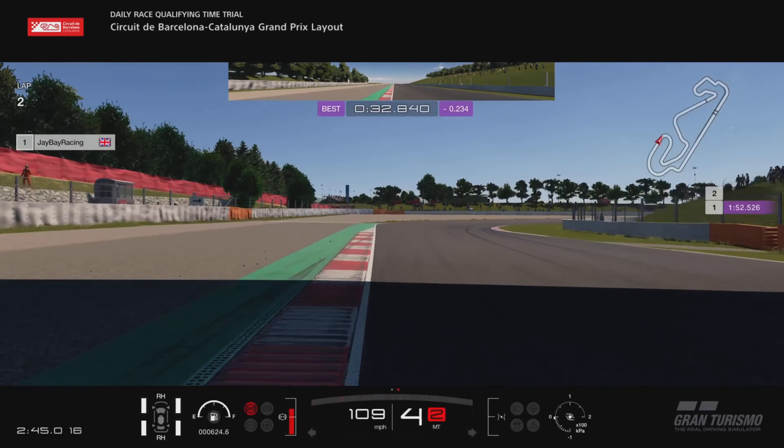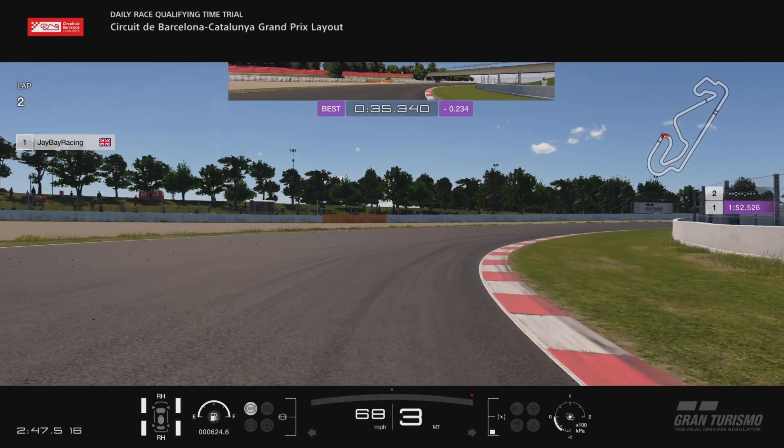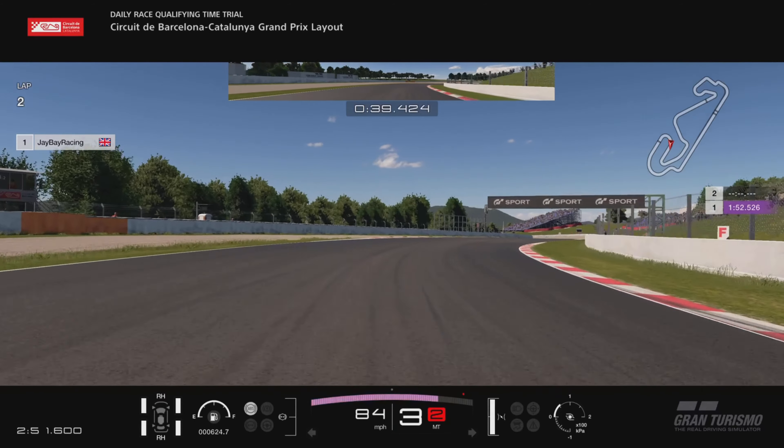The next braking marker is just before the bridge, so just before you go under there, getting down to third gear and aiming for the kerb on the inside. You can get on the power really early — the car's just going to grip and pull you around, so I start accelerating when I'm still about halfway around the corner.